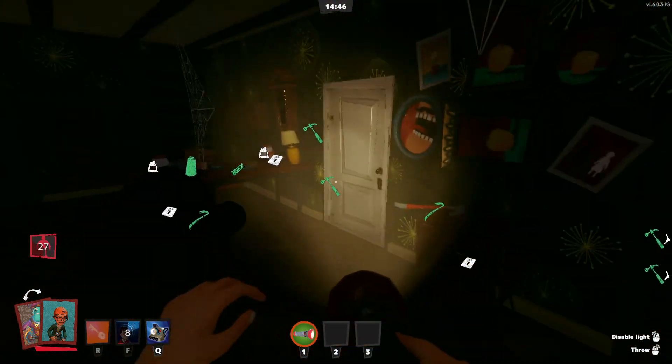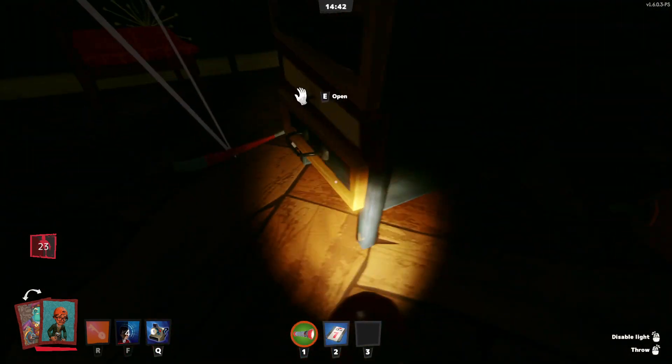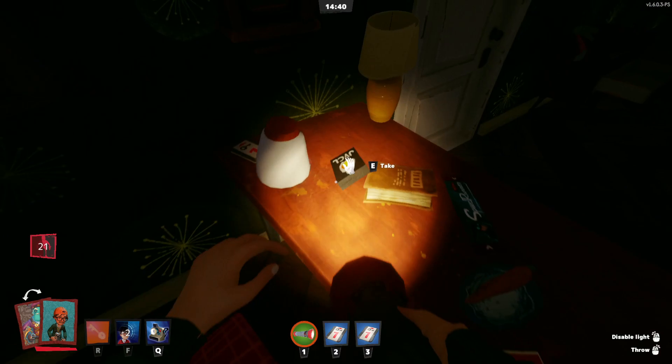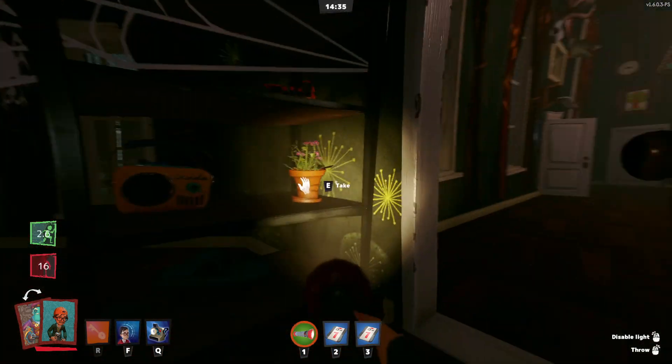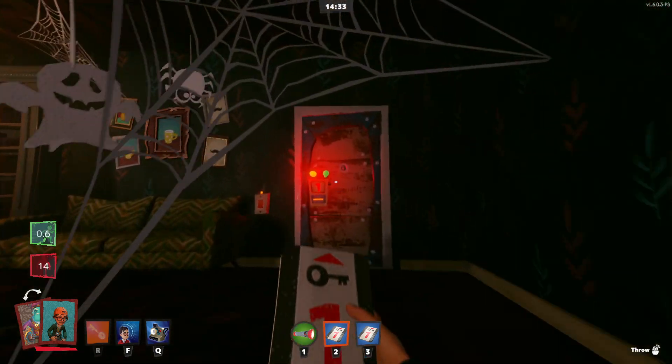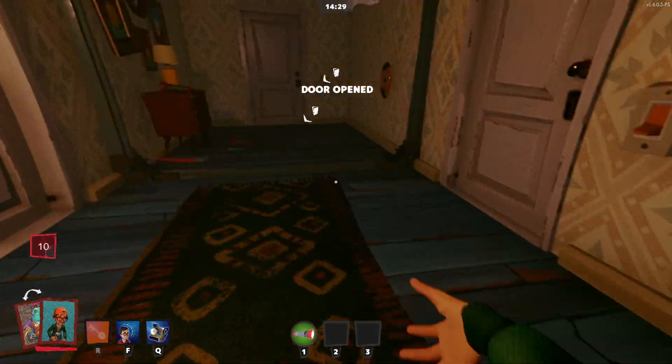First, you've got to find two number 1 key cards, which really isn't that difficult. Here's two. I'm just going to grab this chocolate butter so I can get there faster. You're going to want to go over here, unlock this door, and then unlock this door. Grab that.